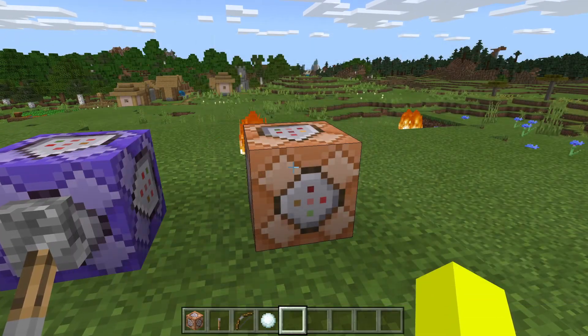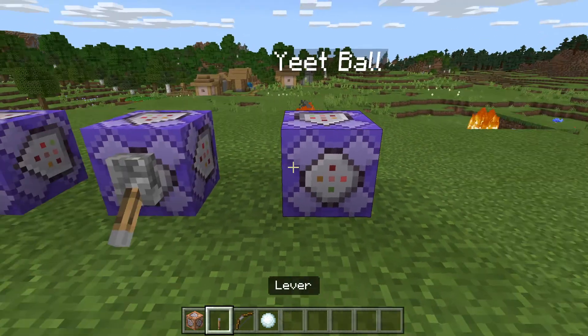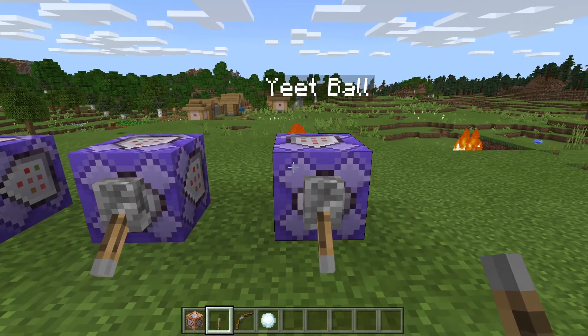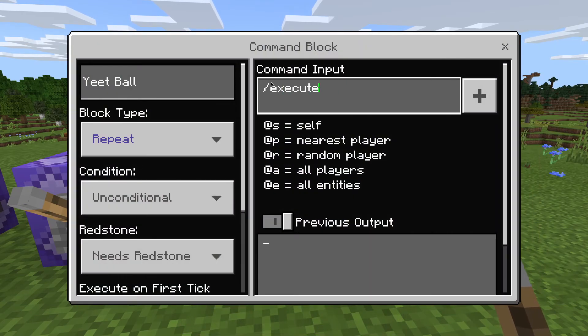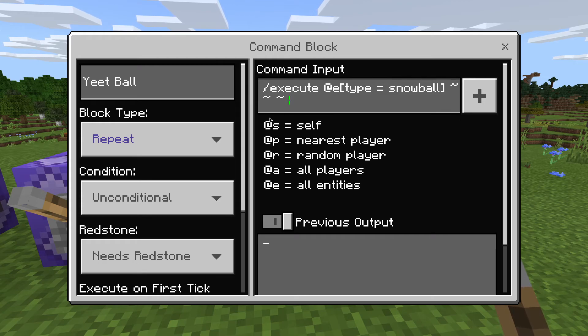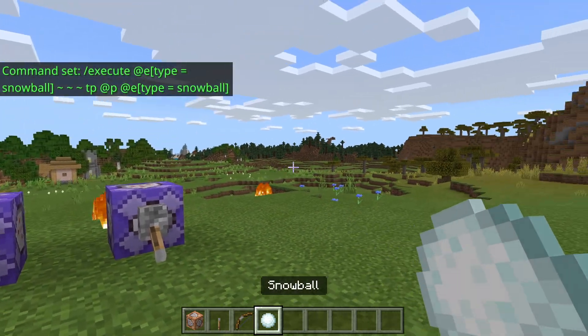Anyways, what you're gonna want to do to make the yeet ball — I'm just gonna go ahead and name this yeet ball. Set it to repeat, grab a lever, and go ahead and enable it. You can disable the lightning ball because that would mess it up. Then do: slash execute entity, type equals snowball — this is the position of the snowball, so it'll find the position using those curly bracket things. What this is gonna do is teleport the player to the snowball.